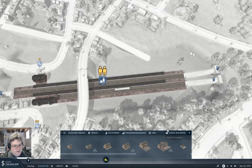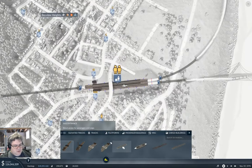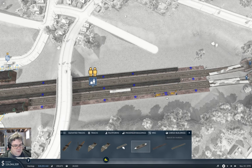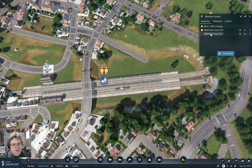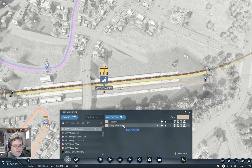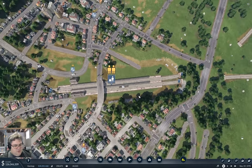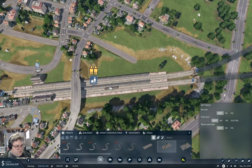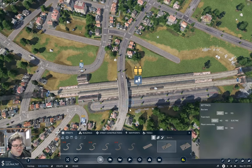You're going to need miscs - one of those there, one of those there. Now go in here and we can manage the line: this is Bayview Central, and we can add that platform. Good. Now rebuild the road - streets, road - come in just like that.